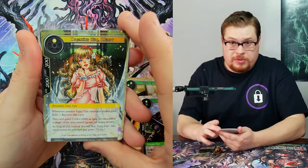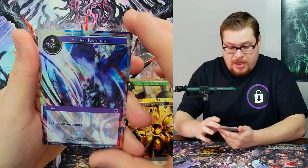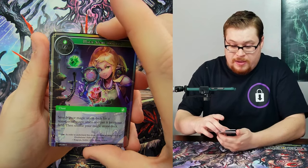We got Dreamy Girl Wendy — the other most common rare in the set, which you just pull all the time — and a nice foil Eternal Recurrence.